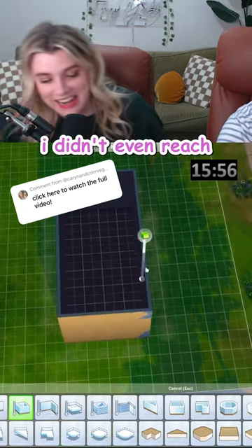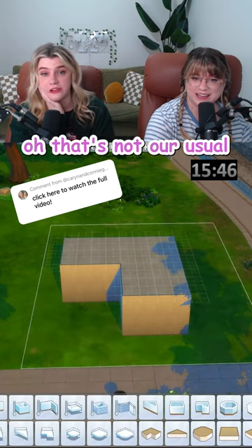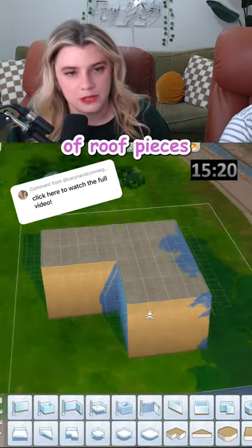I think I've got a plan. Thank God. I didn't even reach for the mouse. I have nothing. Modern-ish? Well, that's not our usual. I can do, like, platform roofing, so we don't have to mess with a bunch of roof pieces.